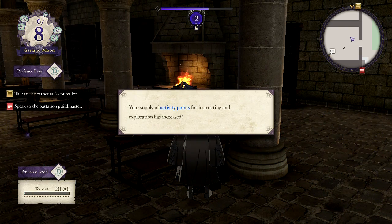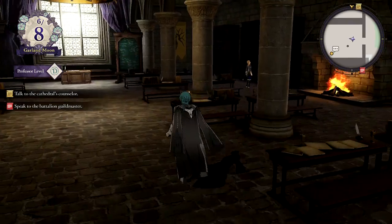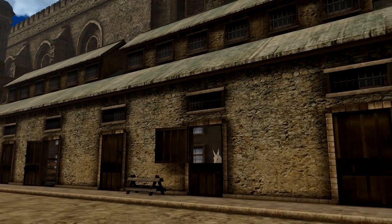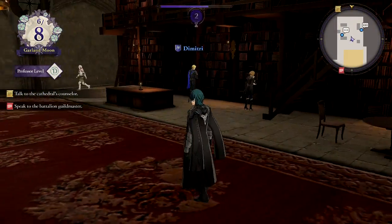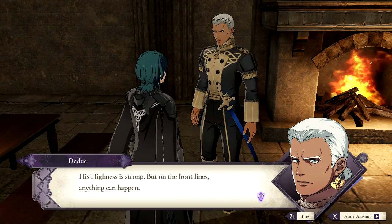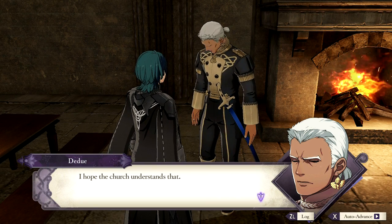Supply of activity points for instructing and exploration has increased. We now receive more monthly funds for activities. That was quick — someone just disappeared. Horses — they're in the back. Who's here? Dudu and Dimitri. His highness is strong, but on the front lines anything can happen. Losing him would be devastating for Fargus — I hope the church understands that.